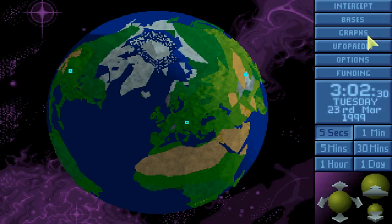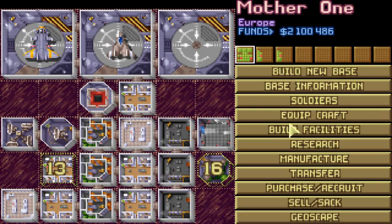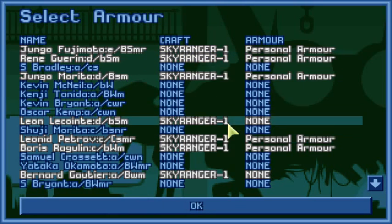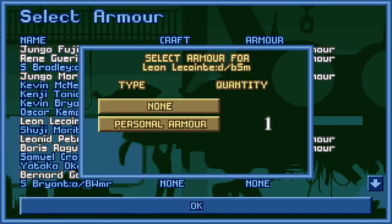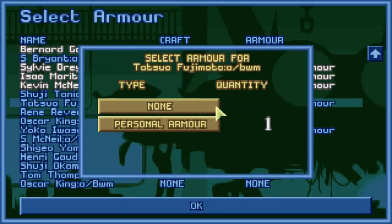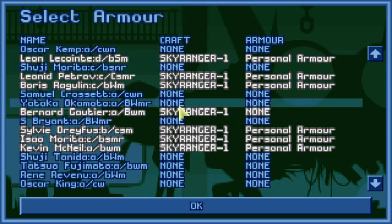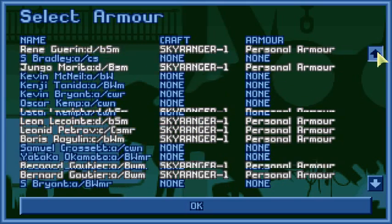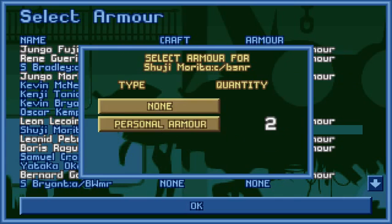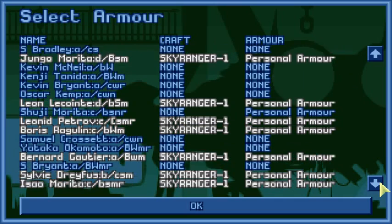That should cover up. Your soldiers are good. Before I do that, this quickly fixes our problem here. I have armor — that's how I strip all their armor. I can't give the ones on the Skyranger the armor. That's quite a game. You were quite a good soldier, so you can have an armor. Two others get armor as well.